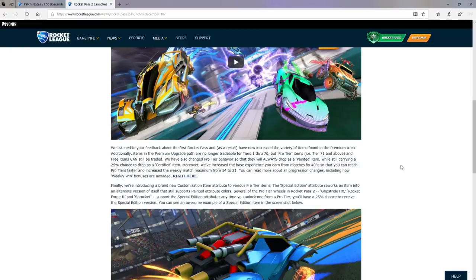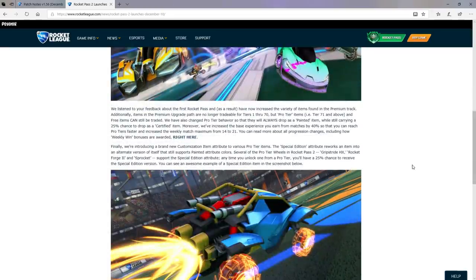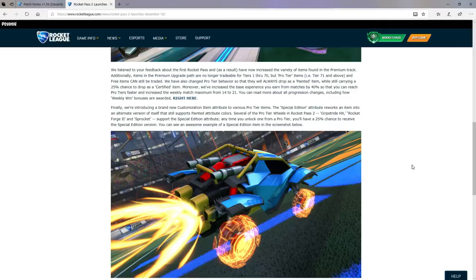It also has a 25% chance to be certified. So after Tier 70, every single wheel, car, boost, topper, or gold explosion is going to be painted, which honestly makes me so happy. Finally, they're introducing a brand new customization item attribute to various Pro Tier items. The Special Edition attribute reworks an item into an alternate version of itself that still supports painted attribute colors. Several Pro Tier wheels in Rocket Pass 2 — Grip Stride HX, Rocket Forge 2, and Sprocket — support the Special Edition attribute. Any item you unlock from a Pro Tier, you'll have a 25% chance to receive a Special Edition version.